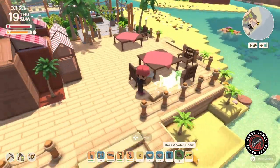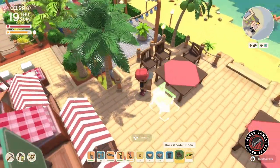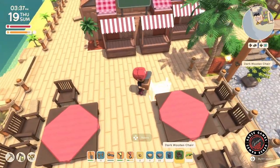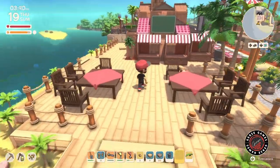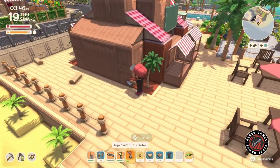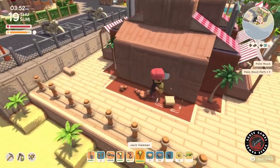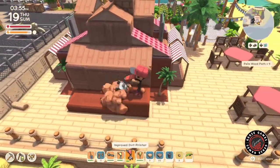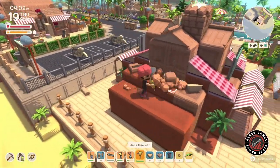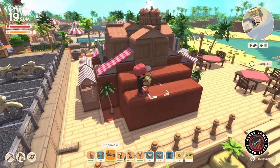I decided to go with the dark wood — I think it looked really great — and the red cloth table was perfect because it goes with the building and the stalls. Now that I have the extra space in the back, I can expand the building and I think it's looking more proportional, more like there's a lot going on — it feels more like a proper building.